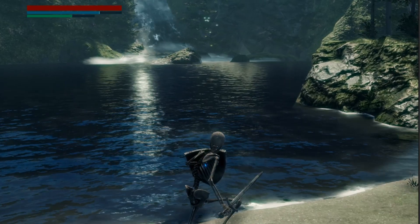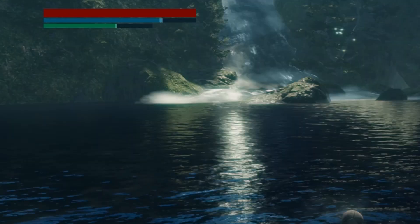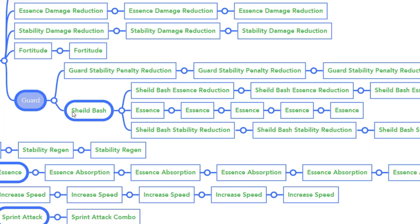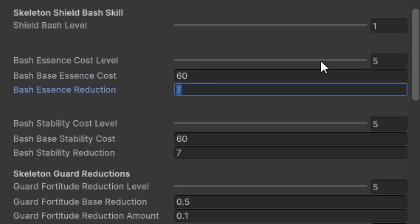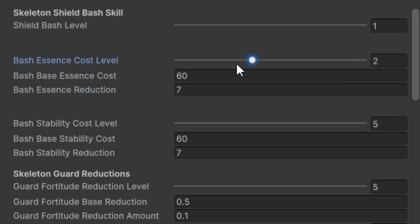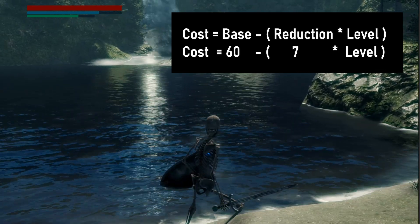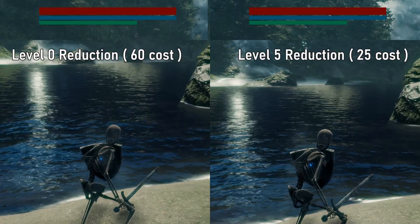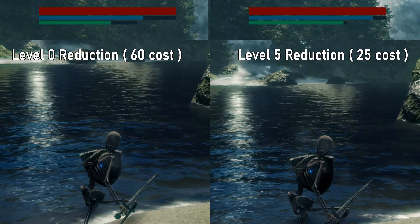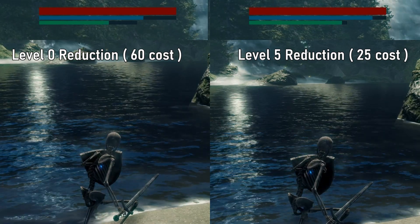Next on our list are our essence and stability cost reductions. For every time we use the shield bash skill, there is an equivalent resource cost affecting our essence and stability. We have a skill that reduces this cost. We just need a base cost and a reduction value multiplied by the level of the cost reduction. So we have a base cost of 60 minus the reduction of 7, multiplied by the level. For level 0 it costs 60, and for level 5 it costs just 25. The same settings apply for both essence and stability costs.